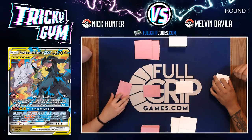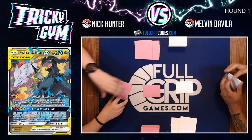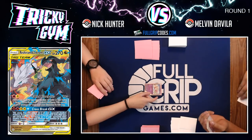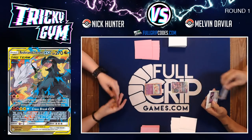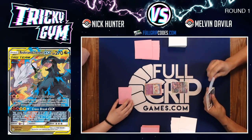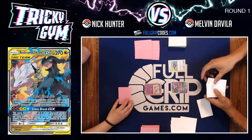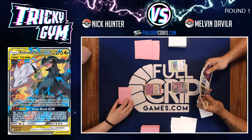Naganadel from Lost Thunder charges up energy onto the bench to fuel the Fabled Flare Bolts attack, which deals 270 damage when you discard three basic fire or lightning energy — or any combination — from your benched Pokemon. The idea is to either Welder or use Zed's Resolve to get energy onto Reshiram and Zekrom, charge up benched Naganadels, and rinse and repeat Fabled Flare Bolts dealing 270 damage turn after turn.